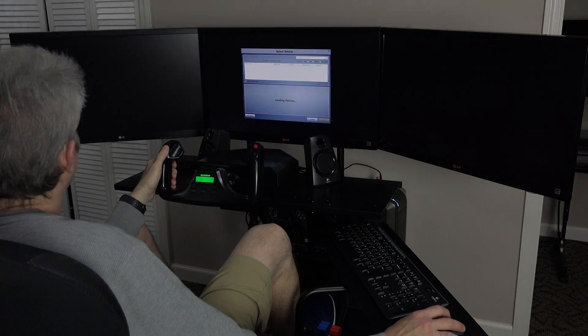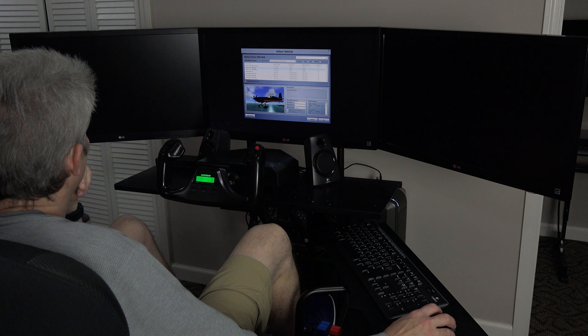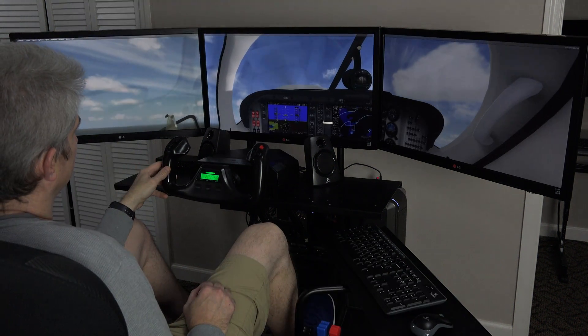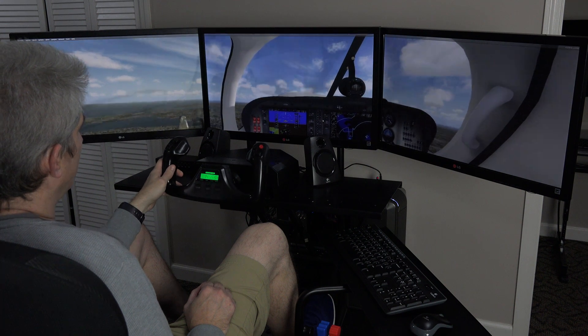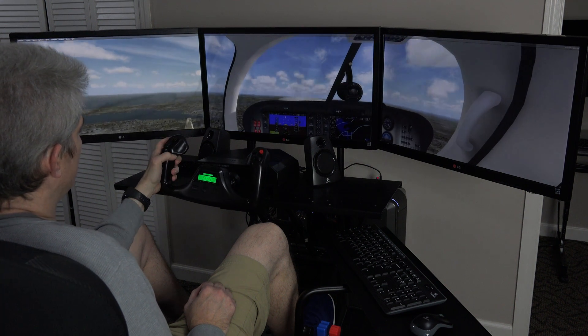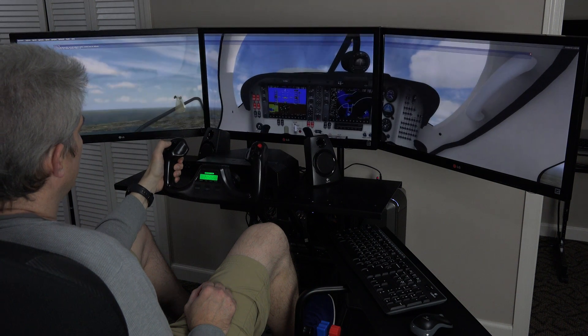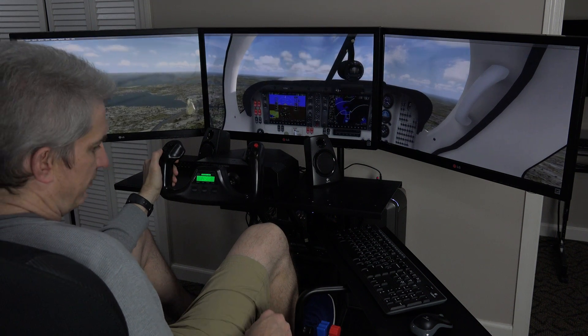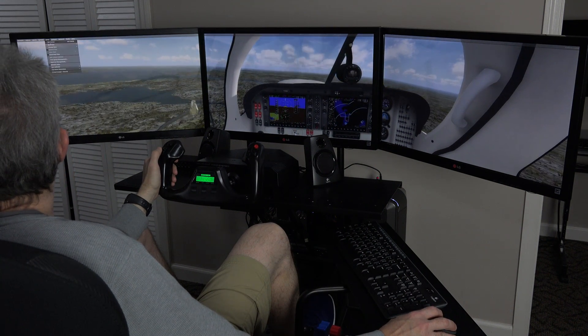Let's try one more vehicle — they call them vehicles. That's an acrobatic plane. Let's try the Mooney Acclaim with the G1000. So here we are in the Mooney Acclaim with the G1000. The thing is very nose up, so I'll give it a little elevator trim. Let's get an outside view.